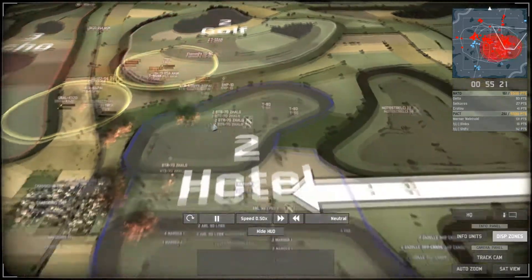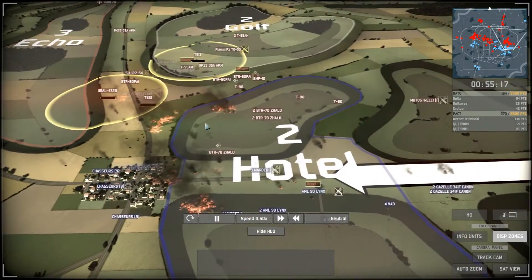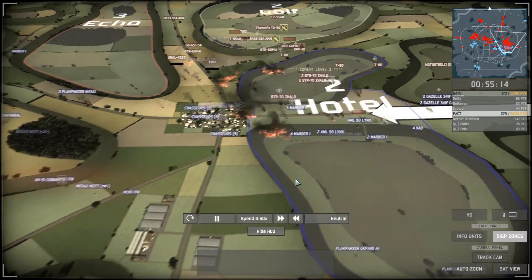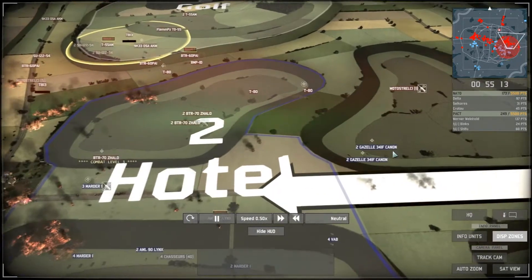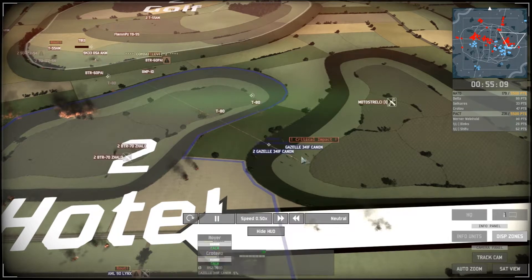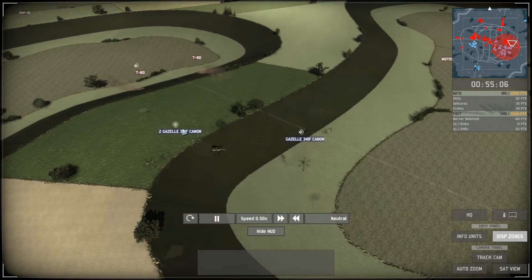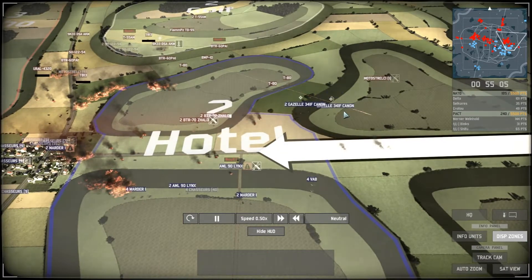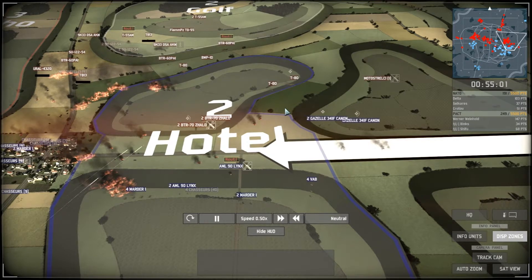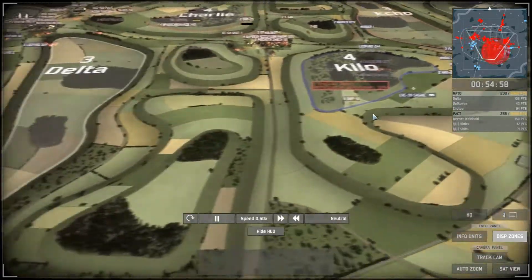Still three T-80s present, and the only units that can take them out are on the wrong side of the city. One M901 High Tow comes back to Hotel to try to snipe the T-80s. Gazelles move forward, but an Osa AKM is in range defending the T-80s — it deals a lot of damage, one Gazelle is down. Three are left and must pull back quickly. The Osa isn't fully accurate so three Gazelles survive while pulling back.